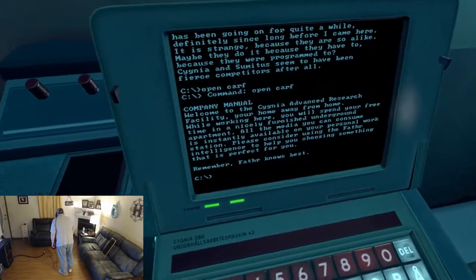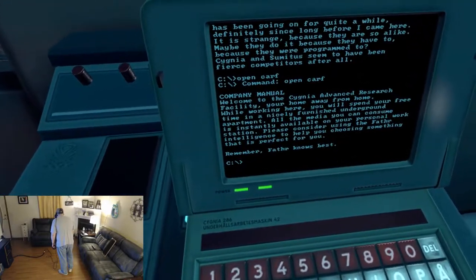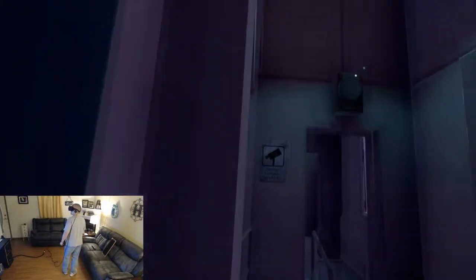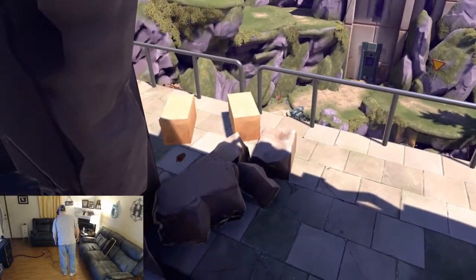Welcome to the Cigna Advanced Research Facility — blah blah, words and words and more words. Father knows best. That's a gem. Robot spider. What's down here? Nothing.